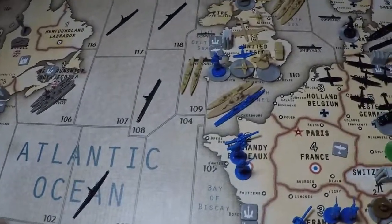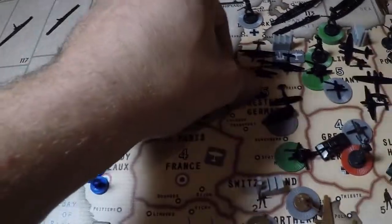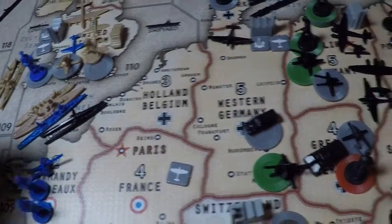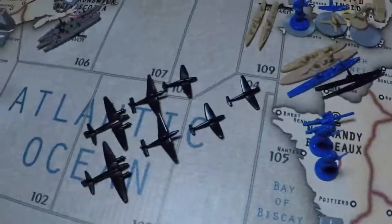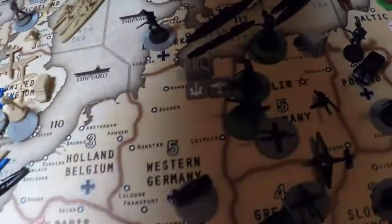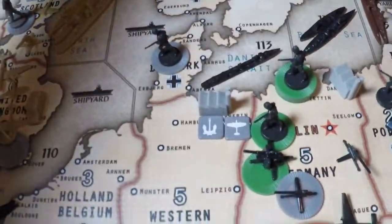Sea zone battles: The Madman has already said he's not going to scramble. Bringing in the subs from 103 and 108 to 110, fighter from Holland-Belgium, two fighters and two tacticals from Western Germany, and the two strategic bombers from Germany to 110. The remaining tack in Western Germany and the fighter from Norway go to 111, along with the U-boats from 118 and 124, and the battleship from 113.